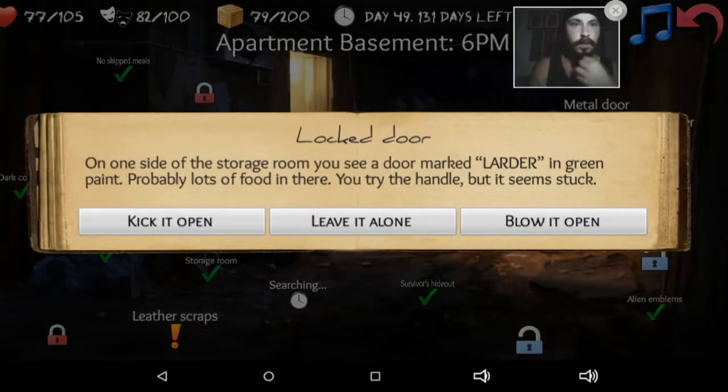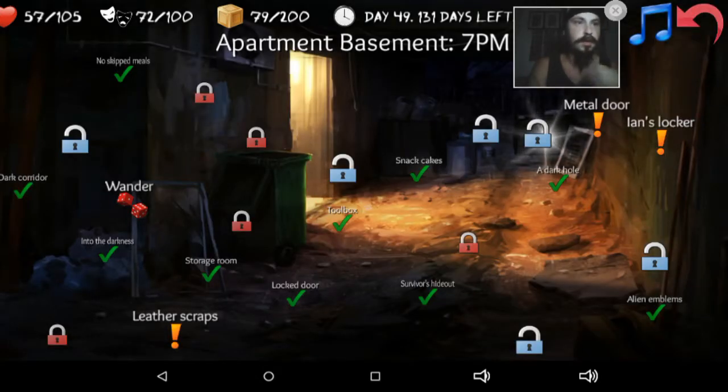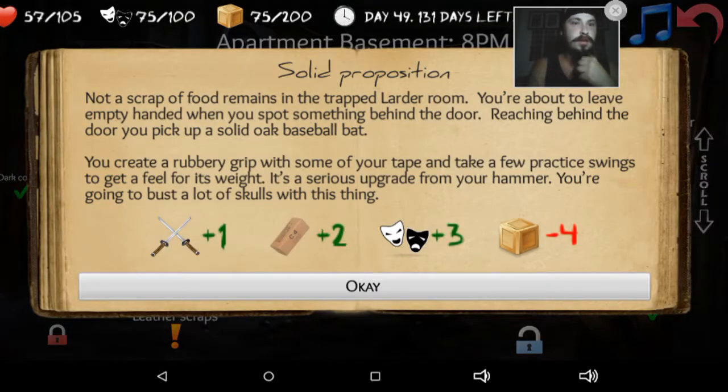Locked door. On one side of the storage room, you see a door marked 'larder' in green paint — probably lots of food in there. You try the handle but it seems stuck. Kick it open! You give the door a kick and it flies open. Immediately, a blade swings from above — a trap! You attempted to jump out of the way but you were not agile enough and the blade wedges into your shoulder. Ouch. Well damn, wasn't expecting a blade. Not a scrap of food remains in the larder room. You're about to leave empty-handed when you spot something behind the door. Reaching behind the door, you pick up a solid oak baseball bat. You create a rubbery grip with some tape and take a few practice swings to get a feel for its weight. It's a serious upgrade from your hammer if you're going to bust a lot of skulls with this thing. Sounds good to me.